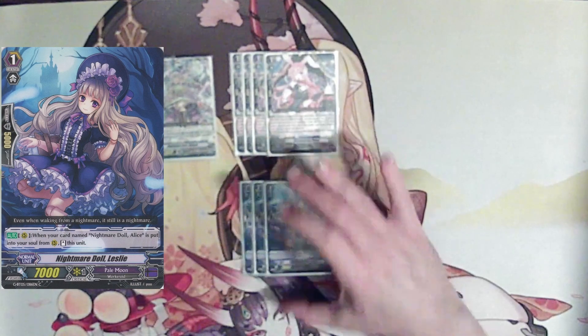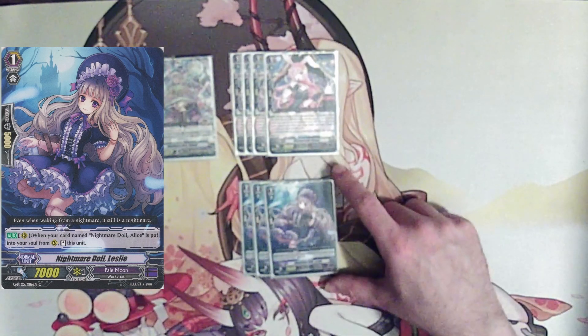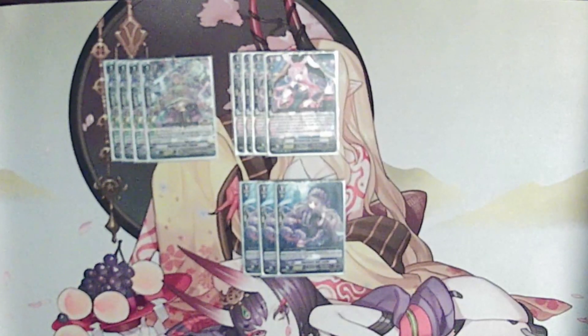Moving onto our first three-of, three copies of Nightmare Doll Leslie — though I'll note that is actually a miscount in the video; I only realized during editing that I have one extra Leslie, so apologies. Her skill is auto on rear guard: when your Nightmare Doll Alice is put into the soul from rear guard, re-stand Leslie. You call Leslie, call Alice back out off of Guinea, which re-stands Leslie, meaning your Alice is swinging for 24k per attack — assuming your opponent doesn't see a trigger. It's also our optimum target for triggers, since she will constantly re-stand while Alice is bouncing in and out of soul.